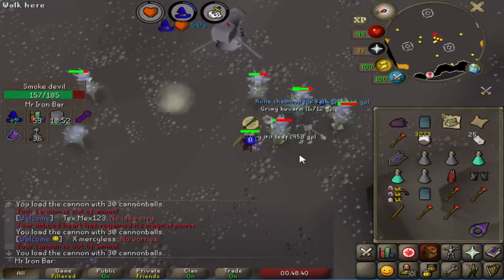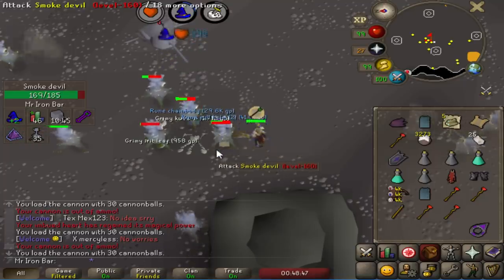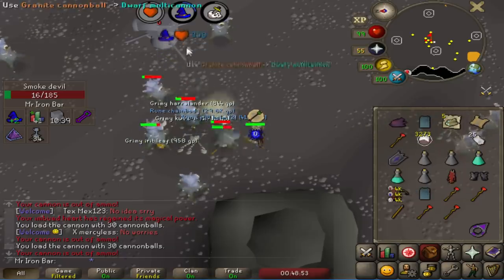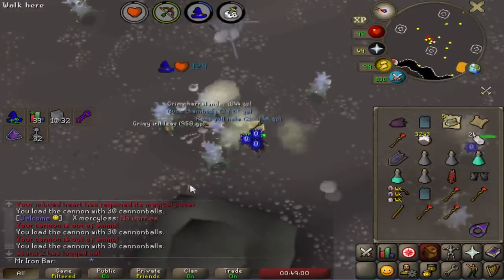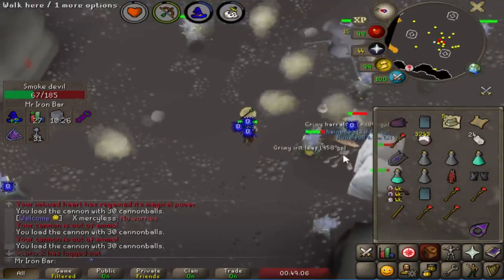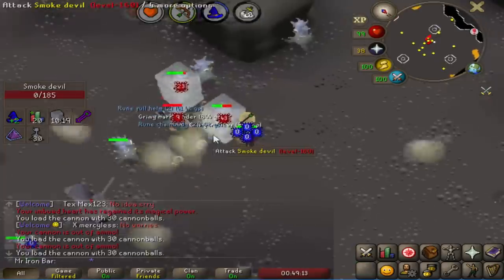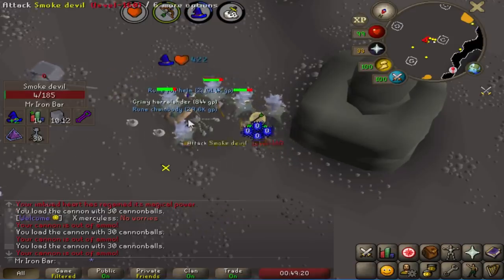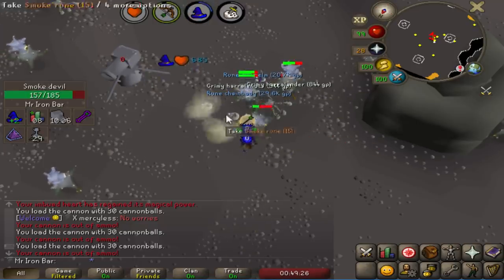I just want to let you guys know about the optimal barraging strategy here, because how you do it will save you a lot of time. The fastest way to clear this task with Ice Barrage is to focus on the Smoke Devil that is directly east of the Skeleton. That spot is where Ice Barrage can hit the most Smoke Devils. Your goal is to lure all the Smoke Devils around that eastern Smoke Devil, cast Barrage on it next to the Skeleton, and it will kill as many things as possible.